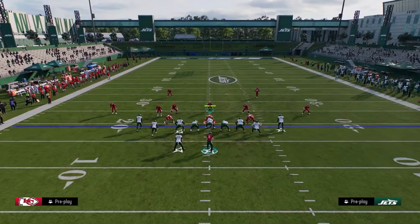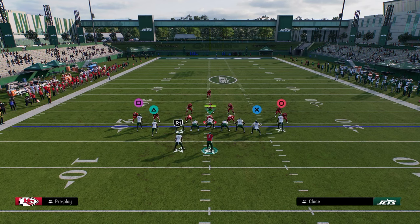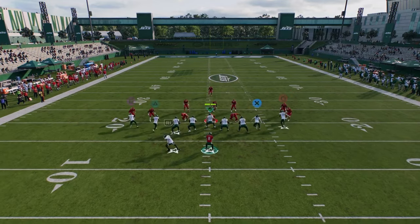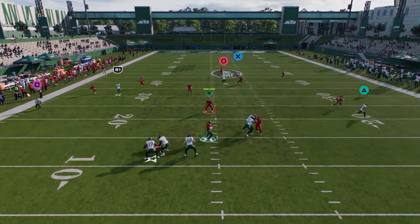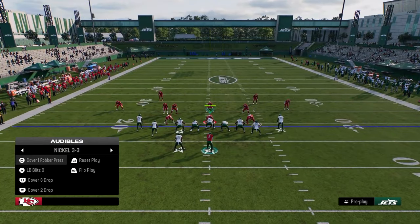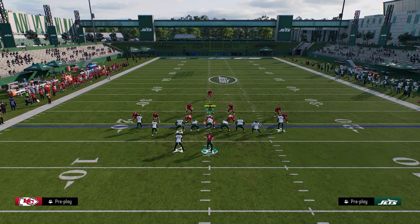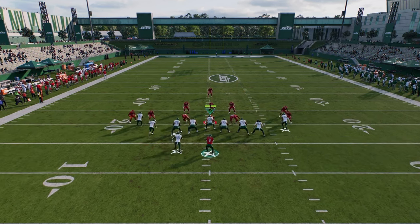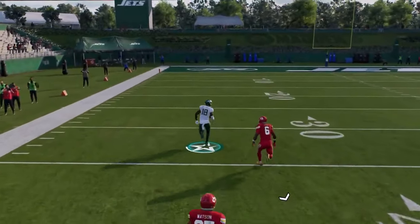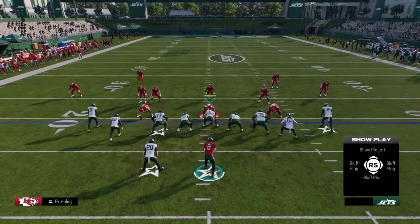The other thing I want to show you is this cover three beater. This is out of mesh spot. Basically all we're going to do is this: the wheel is going to pull the third to him, and then this post will typically run. Let me show you something else — if we play mesh spot, we have this post, corner route this guy, and block the running back. You can run it literally like this, and this will just shred cover three. See how the corner route pulls the outside third and this guy comes underneath for a really big play? So you're able to manipulate cover three as well.